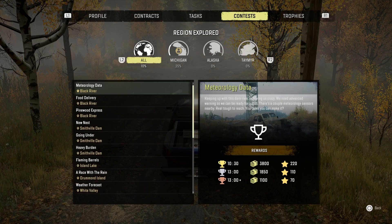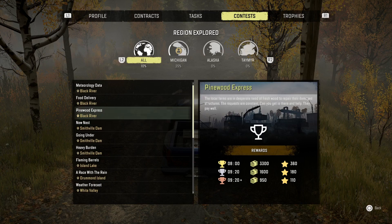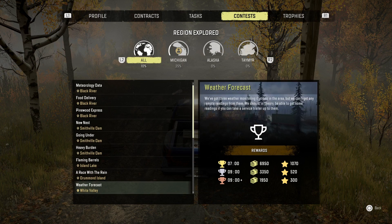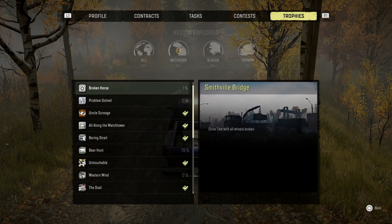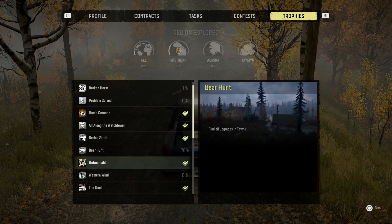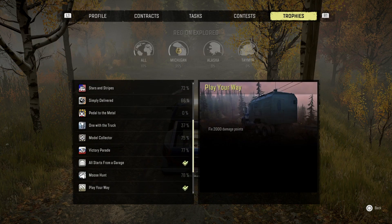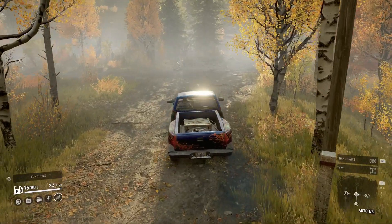There are also Contests — these are time trials and a great way to make money and rank up. Many only take a few minutes, so the rewards are excellent for the time invested. For example, one on White Valley offers 10,070 XP and 6,950 in rewards — if you complete it in under seven minutes you get gold, and many runs are achievable in six to seven minutes. Finally, there's the Trophies section listing all trophies achieved and what's still available.